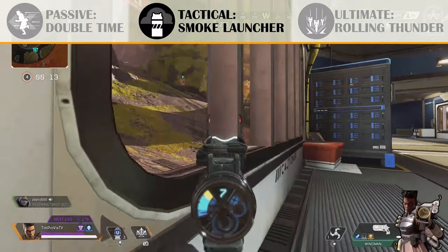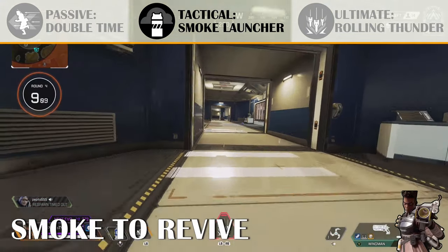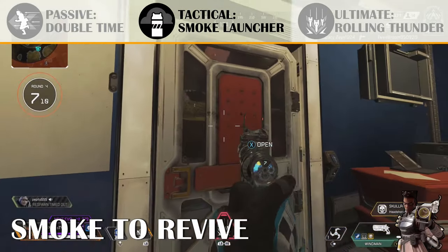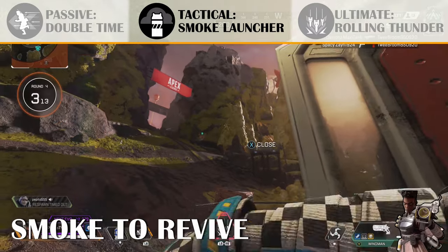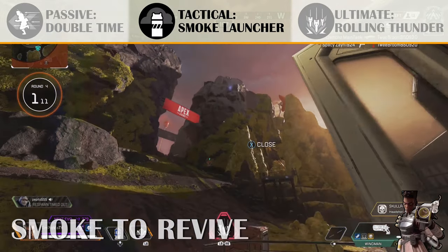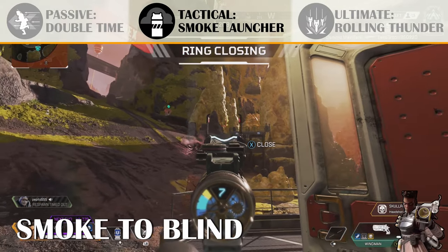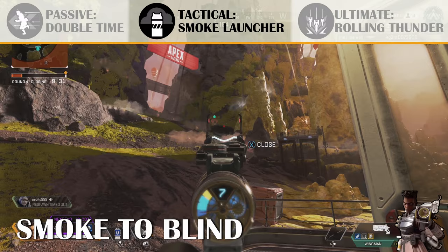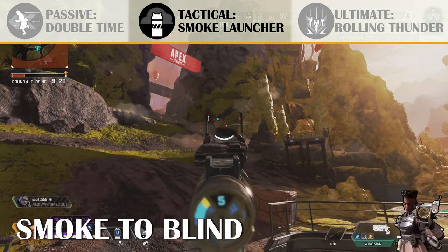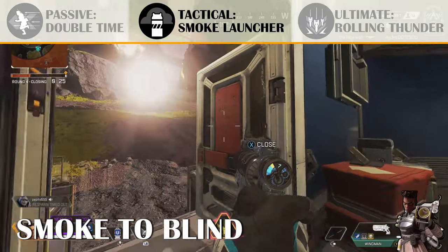There are a few more scenarios for you to use smoke. One is to revive your teammates — if your teammates are down and not in good cover, you can pop that smoke on them and you'll have pretty good cover to go in and revive them. Second, you can smoke enemies to blind their vision. The smoke canister will also do 10 damage to them, which is a little insignificant but it will disorient them so they won't really see where you're coming from.